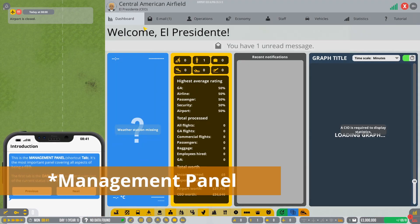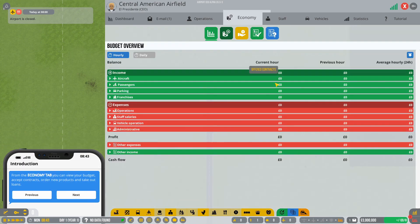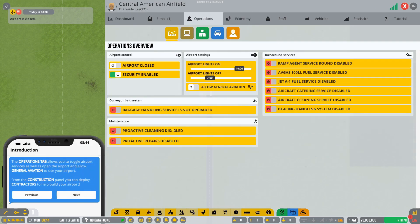You'll also have your R&D panel. If you hit Tab, this field opens up. Hit next and you've got your economy, then your main operations overview. This is where we're going to open the airport and allow general aviation, which is passenger-less flights — just as if you were hiring a plane — and then you've got all your additional options here.